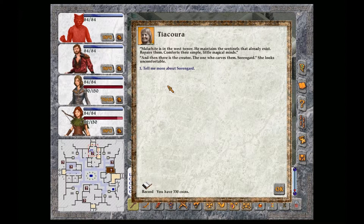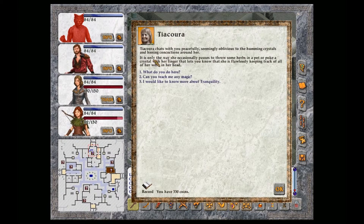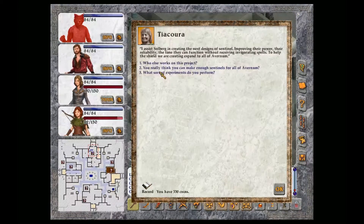She looks uncomfortable. Tell me about Sorengard. He made the Sentinels in the workshop in the Southwest Quadrant. I would rather not discuss it. Okay, excuse me.